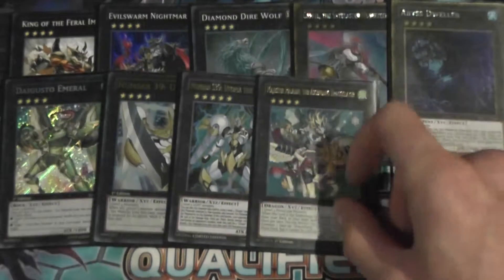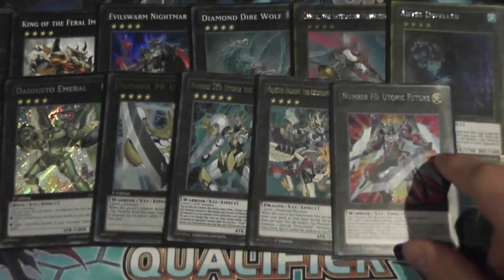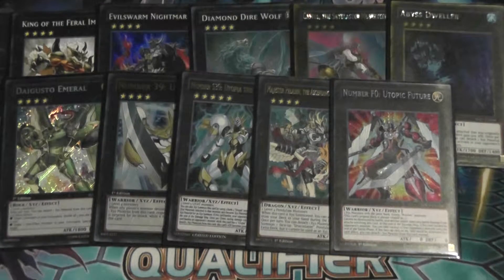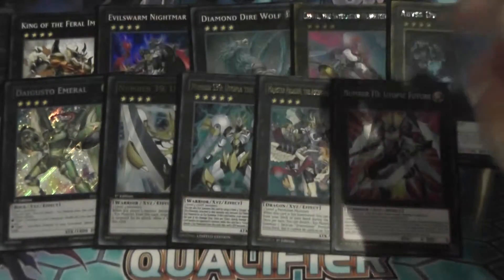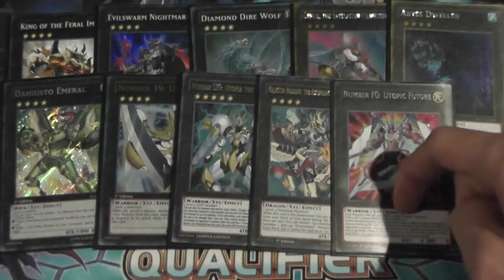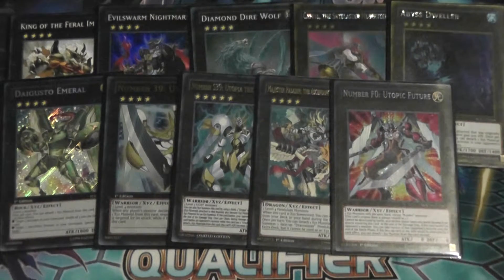Then we play the Utopia Engine and Magister. I'm also playing one Utopic Future — this is one that I haven't seen people play, and I don't know why, because this card is really good in this deck considering you go into all these a lot. And once there are two materials off of Nightmare, he's basically useless. Same with King of the Feral Imps, so you can just put these two together to make Utopic Future, or anything that is useless on your board at that point.